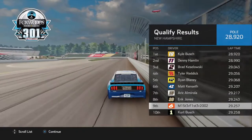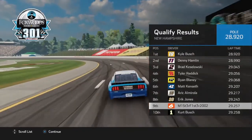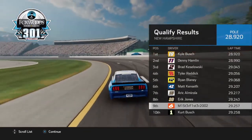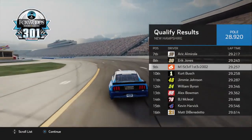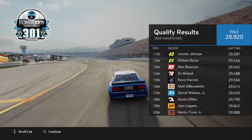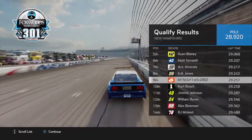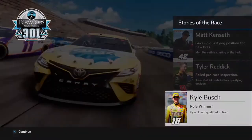Kurt Busch, Denny Hamlin, Brad Keselowski, Tyler Reddick, and Ryan Blaney are the top five. Then Matt Kenseth, Erik Marola, Erik Jones, us, and Kurt Busch right behind us. And BJ McCloud with a top-15 qualifying run — God bless America, he might be the new Rocket Man after Newman retires, which I'm really not looking forward to.